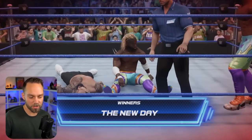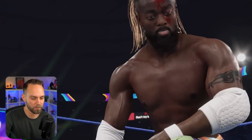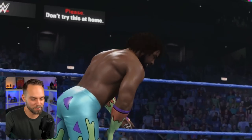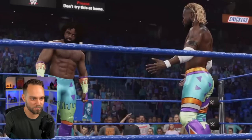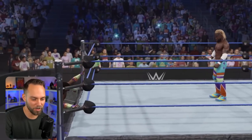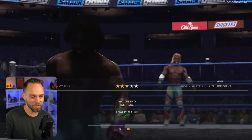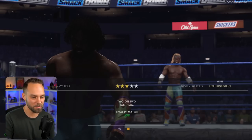We got the New Day to win this match — let's see if we can get a cutscene here for their tag team rivalry. Kofi's all bloodied up. We're going to get something. His partner is walking out — Woods is walking out on him. Deception within the New Day, not happy with it. So again, that's a low rivalry that's going to be running for a long time with the Usos.